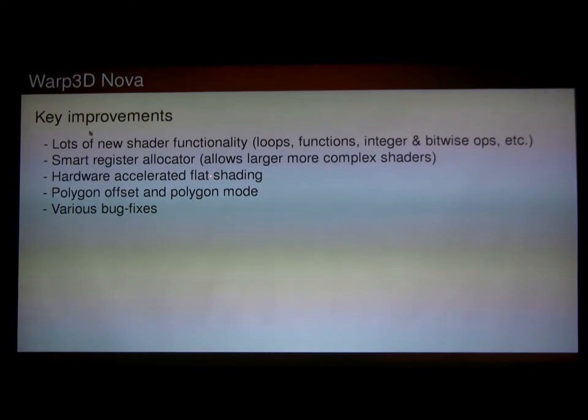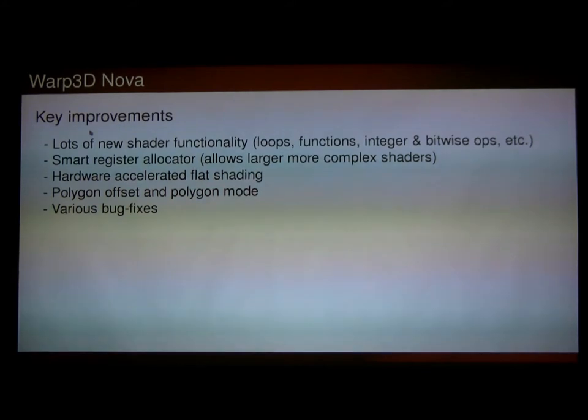Surprisingly, this is the first time on AmigaOS we've had hardware-accelerated flat shading. Warp3D actually simulates it by cutting it up into individual triangles. So now there's no slowdown at all to using flat shading. I also added Polygon Offset and Polygon Mode. Developers want them, so they're in. And of course, various bug fixes for things people tell me aren't quite working right.